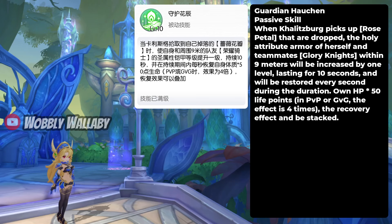Next is Guardian Hot Chin, a passive skill. When Kalitzburg picks up Rose Petals that are dropped, the Holy Attribute of herself and teammates — Glory Knights — within 9 meters will be increased by 1 level, lasting for 10 seconds and restored every second during the duration. Own HP times 50 life points; in PvP or GVG the effect is 4 times. The recovery effect can be stacked. This gives some nice health restore, so it's a pretty good passive.